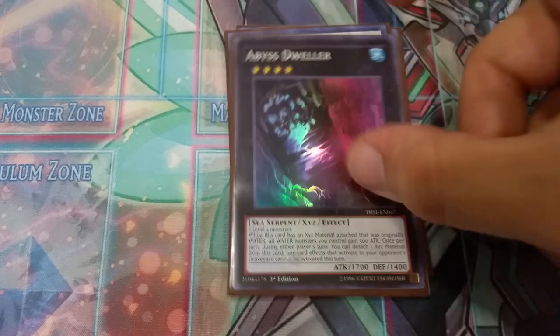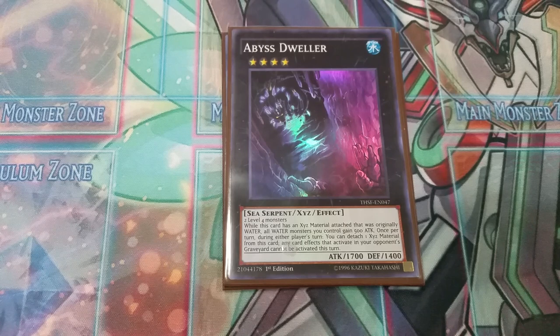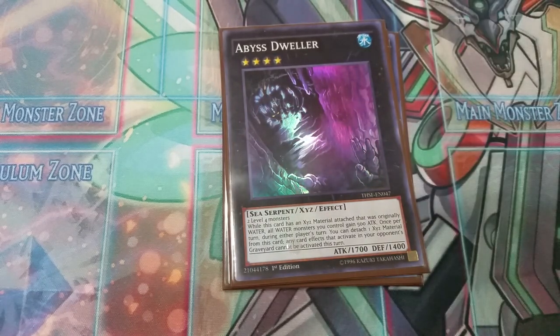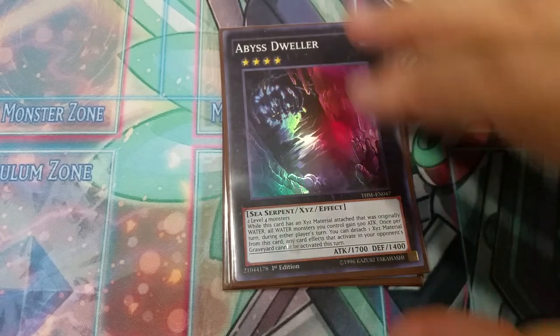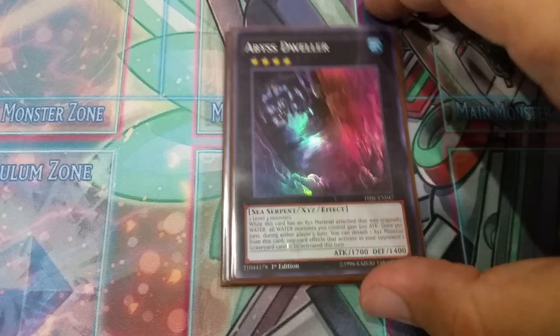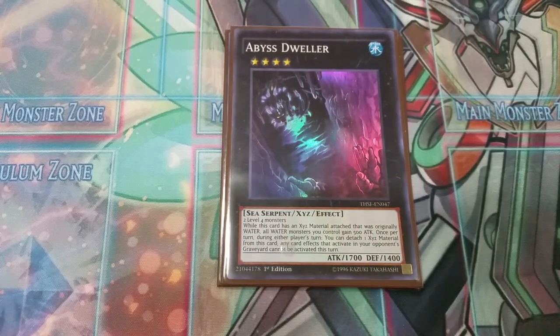We play one level 4 Xyz — I'm on the fence, but this is probably one of the better level 4s to play. You can play Tornado Dragon or a few others. This is our only rank 4. I was considering the Utopia Double package, but it just adds unnecessary complexity — the deck already has decent OTK potential. You can definitely play Utopia Double, don't get me wrong, you have a ton of level 4s, but I play the Abyss Dweller.